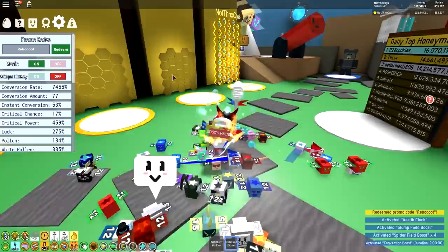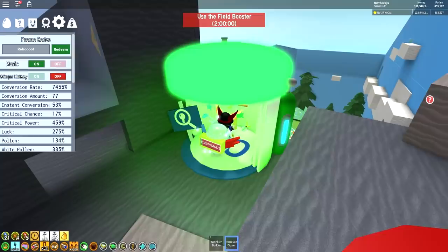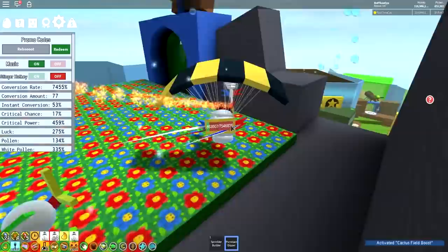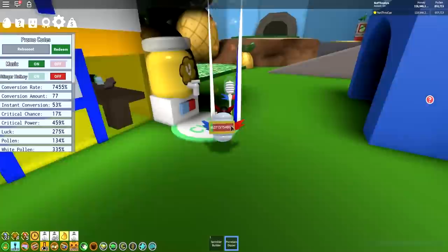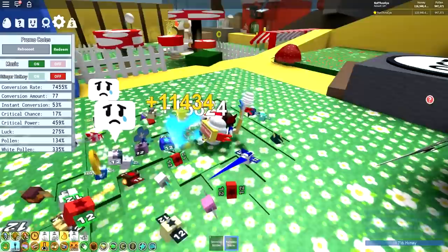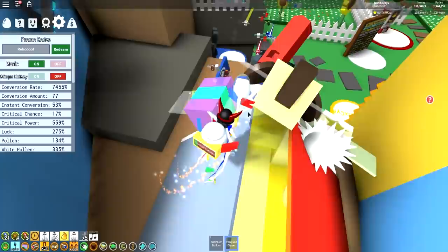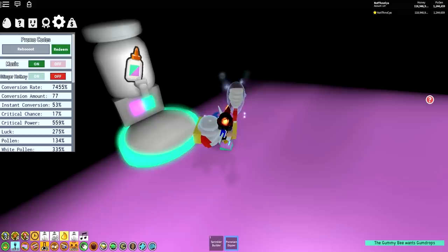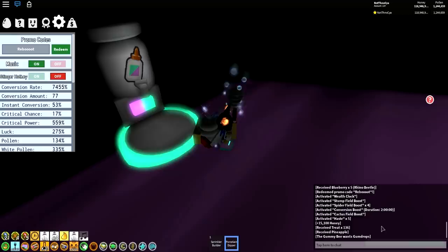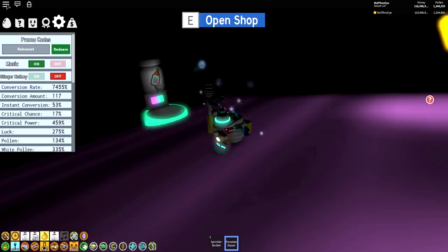We got a wealth clock added. We got a stump field for 15 minutes, a spider field times four, and also a conversion boost for two hours — which is pretty spicy. I've kind of got a choice — I can't go and do the stump field because old Stumpy is currently visiting, and I've completely lost count. I think we've taken him down 17 or 18 times now. I forgot to put my gummy mask on. I'm going to get my gummy mask and go grind out the spider field. This is one of those codes you're probably going to want to use at the beginning of your play session, just so you can get the most out of that two hour free boost.